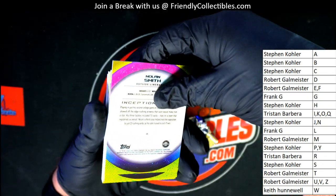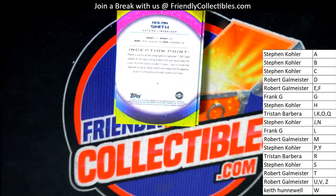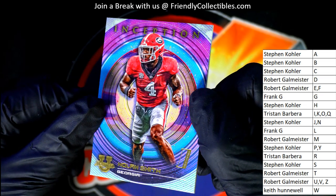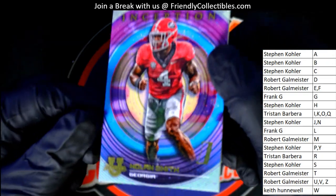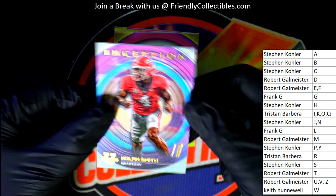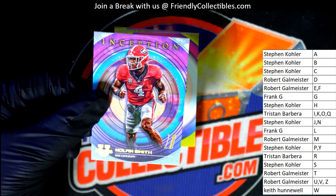The very first card we have is a Nolan Smith inception card — outside linebacker. This is one of the initiation cards, I believe they're called initiation cards — it might be Bowman initiations. Yep, initiations — so that's his first Inception card, Nolan Smith. Really pretty cool. That one goes to letter S owner in the break, Steven K.